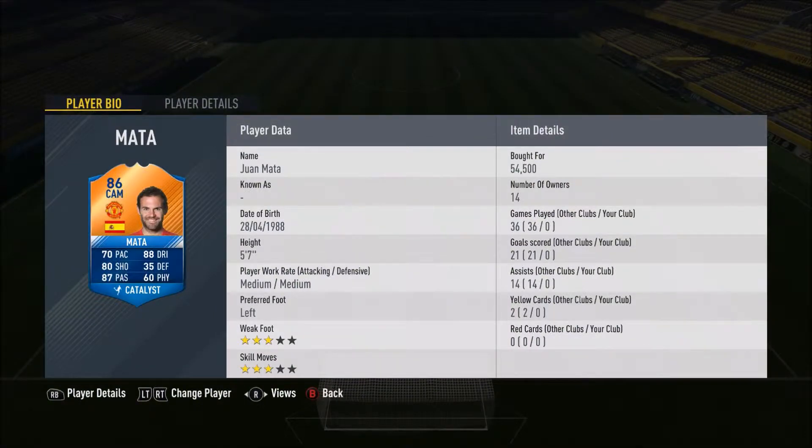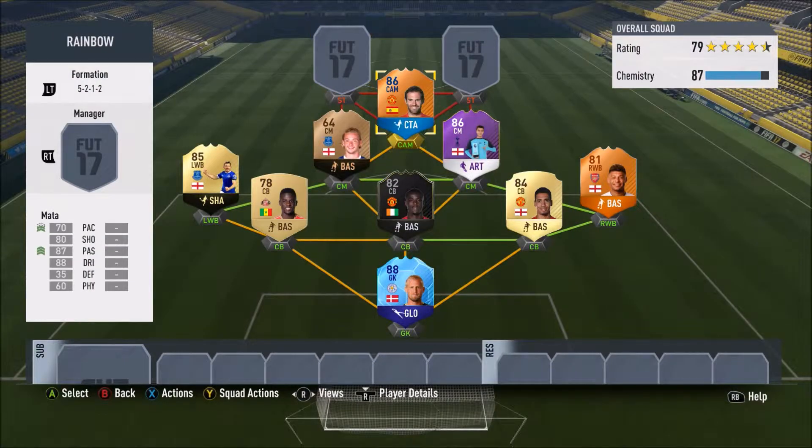The CAM is a Man of the Match - and it's also a Team in the Group Stage, as they're different cards. That's Juan Mata from Man United for his performance in the Europa League, with 70 pace, 88 dribbling, 80 shooting and 87 passing. Three-star weak foot and three-star skills which is nice.